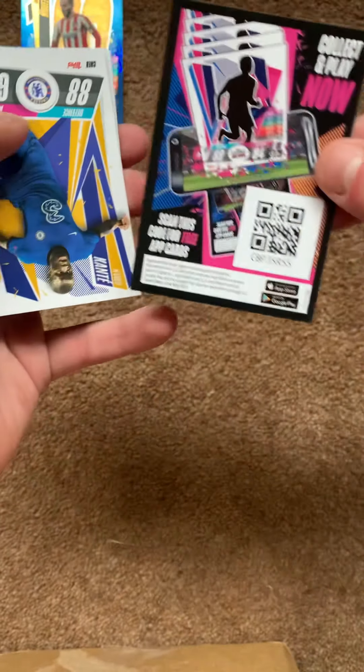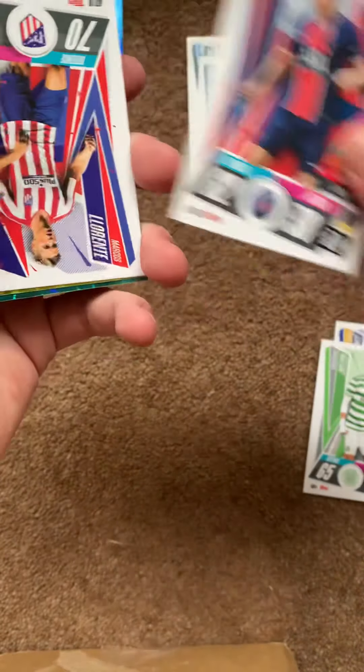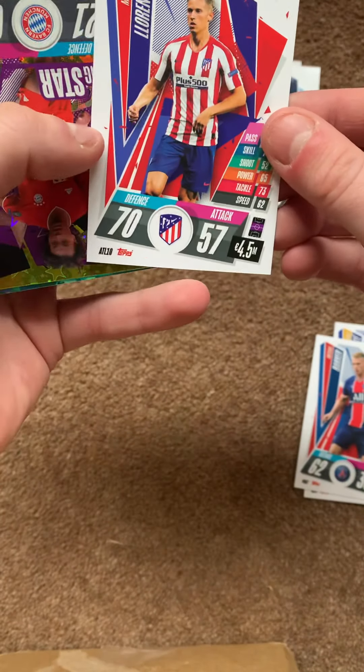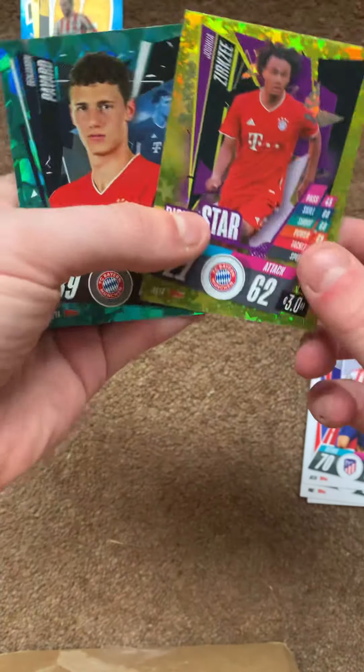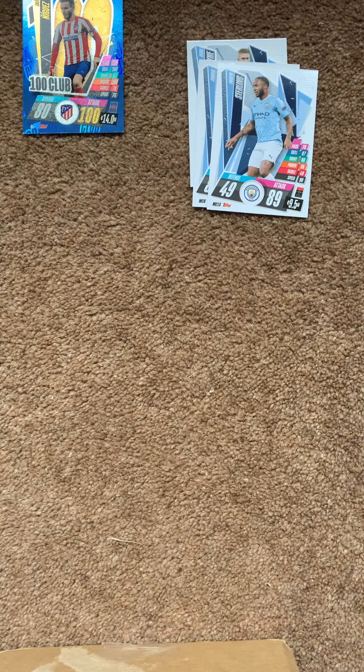Four more packs of these. Next pack — Eric Laporte, I think I definitely need Laporte. Code card, Base, Shrievers, Sabitzer, Muller, Rennan Lodi, and Sakai.